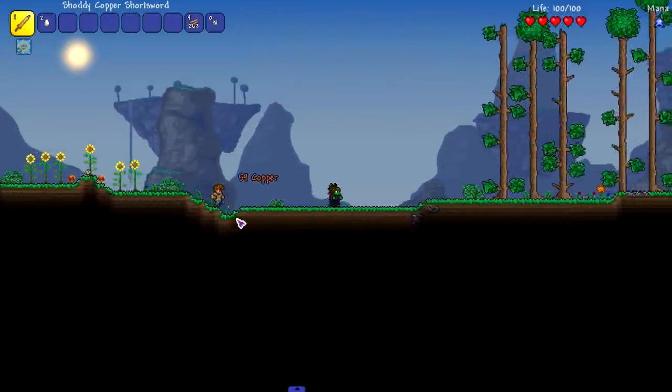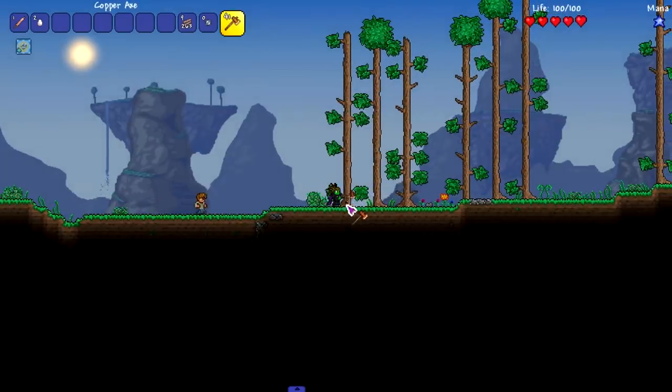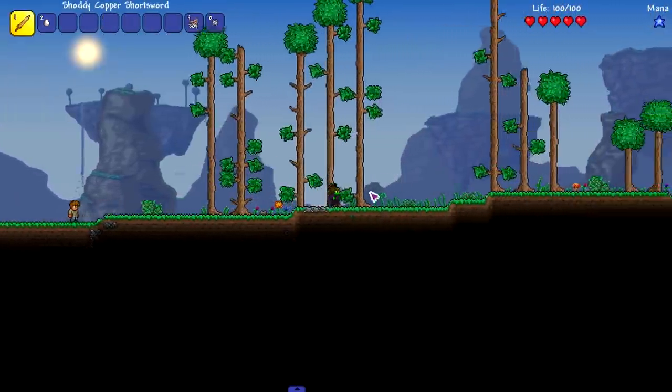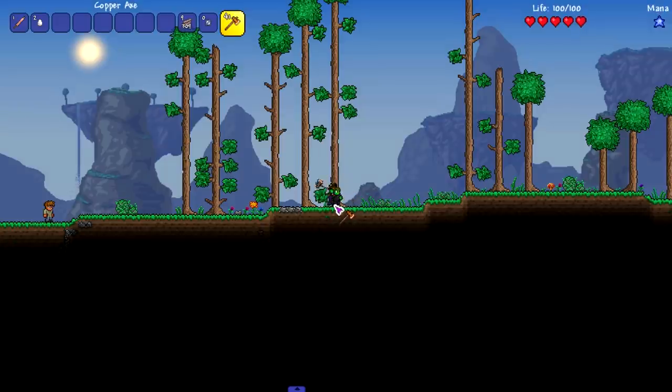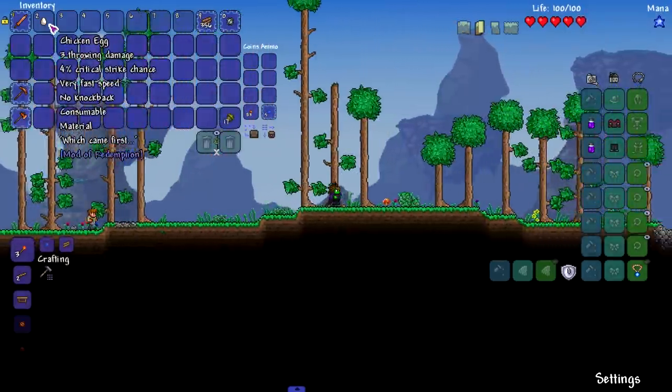One branch is obviously the regular healer slash support class. The second is sort of a Warlock class, because once you start using dark items on a healer class, you gain some kind of buff. Something like that — I gotta read into it a little bit more. I read into it a couple weeks ago and completely forgot. But it's something like you corrupt your healing power, is all I remember.